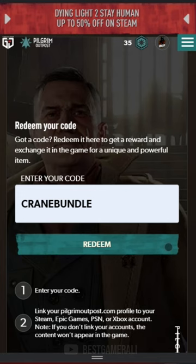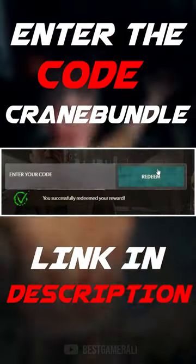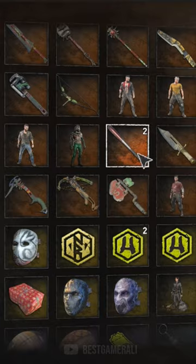So it doesn't matter if you have it or not — you can still go to pilgrim outpost techlandgg.com/redeem and enter the crane bundle docket code. By entering this code and clicking redeem, you will receive the crane outfit and spectral bat in the game.